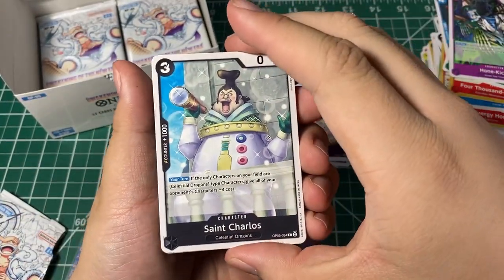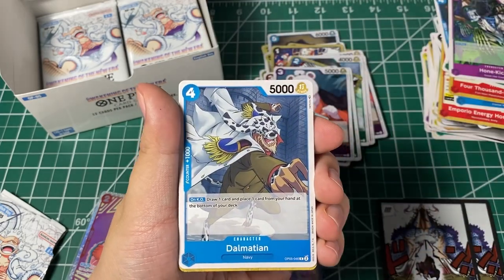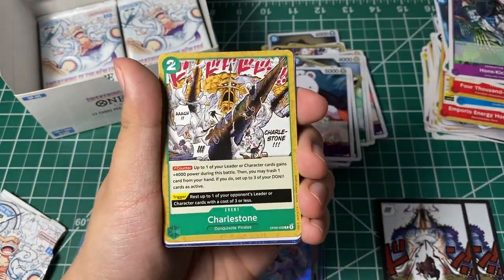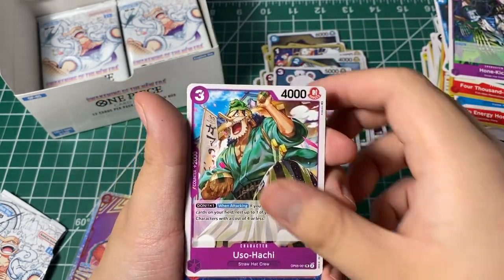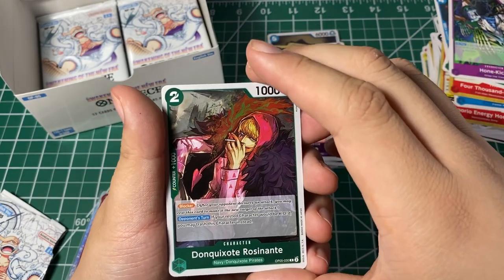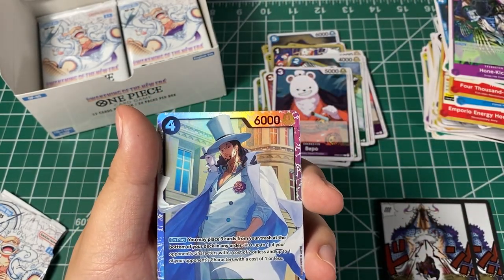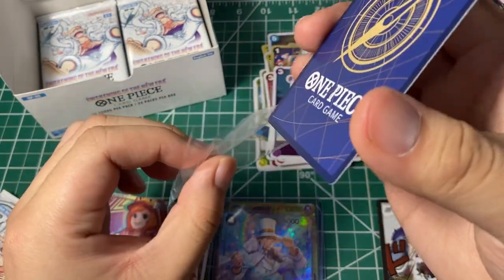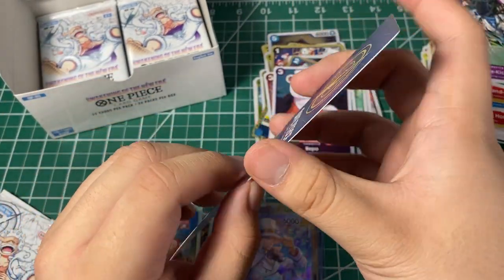Alright here we go — St. Charles, Gladius, Dalmatian, event card, Spacey, Charleston, Usuhachi, HQ, Amazon, Rosinante, and a Rob Lucci regular art. Alright, we got two Lucis now — not looking too good right now.